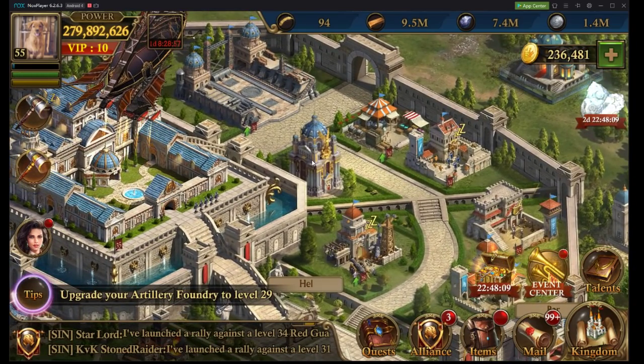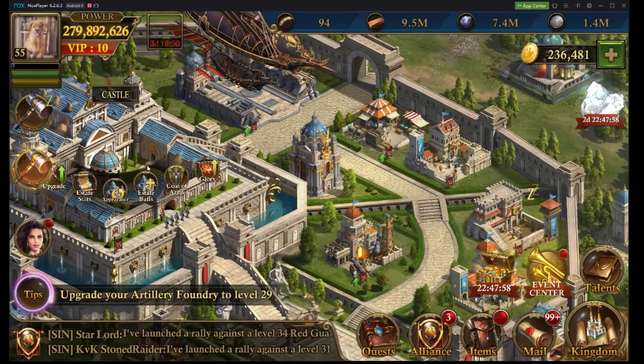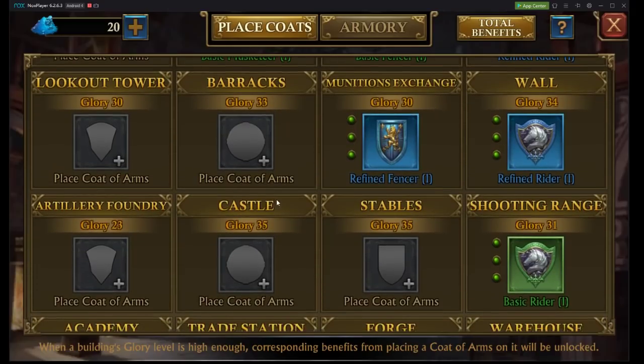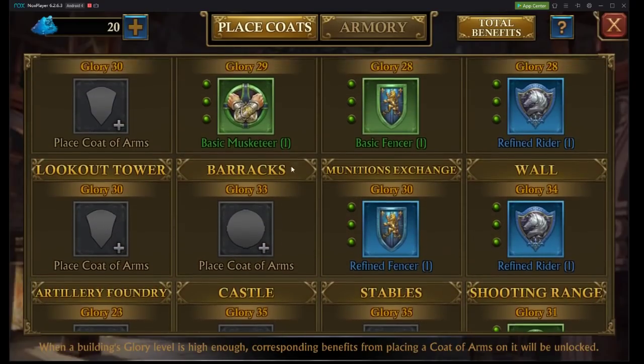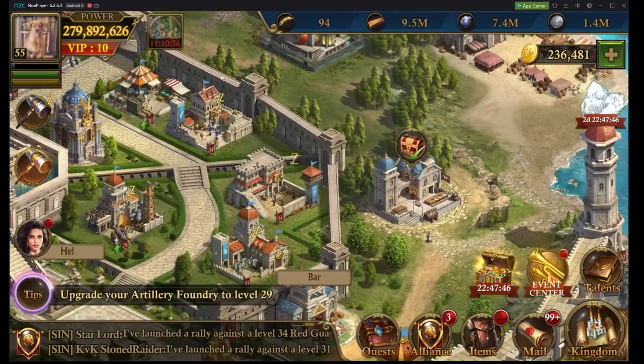I'm going to skip curiosities in this video for the most part. Basically, what you want to do with curiosities is take them to the purple level and get them to a higher increase. With our coat of arms, I'm going to highly recommend that you take them to purple level two or level three — that's where you want your coat of arms.